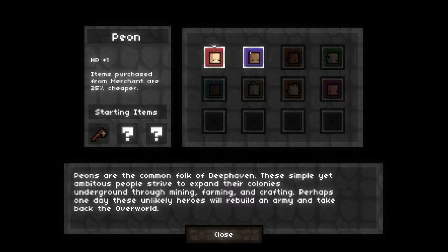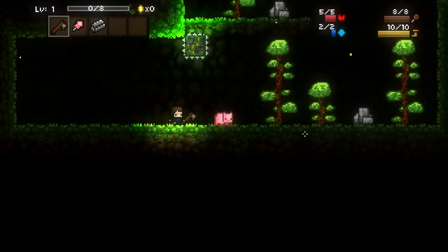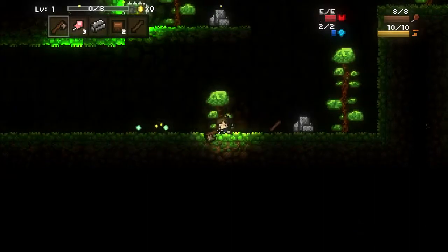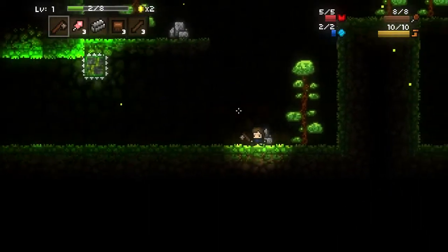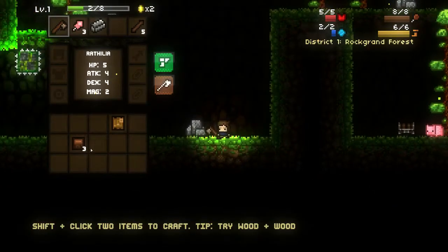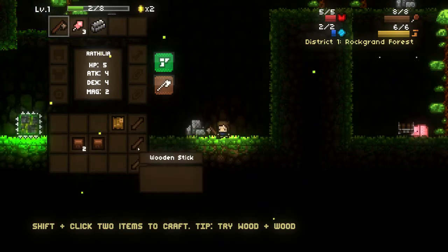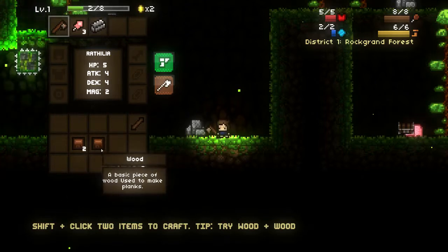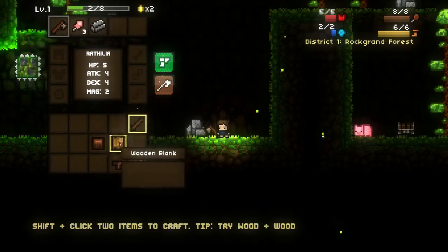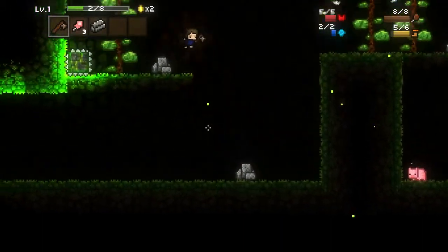This looks good. Alright, let's go. Let's see if I can make a pickaxe out of this. How do I do this? That's a sword hilt — I always make that. Dang it. I am awful at remembering all of these recipes.